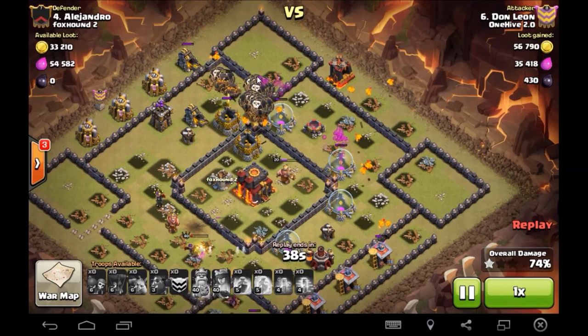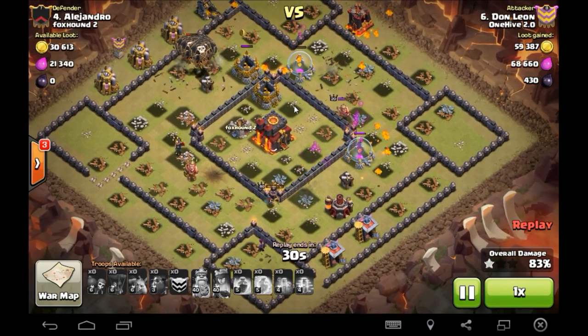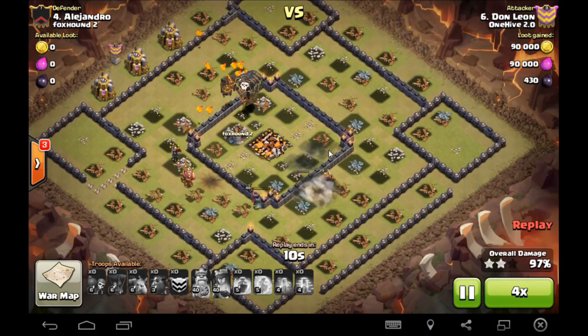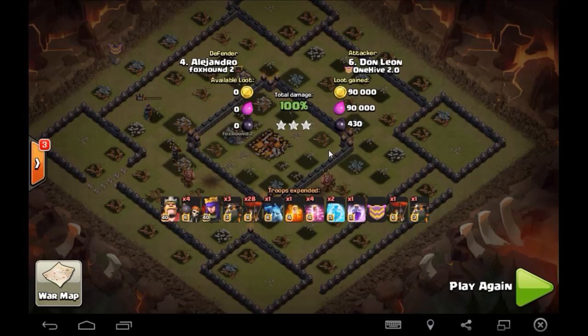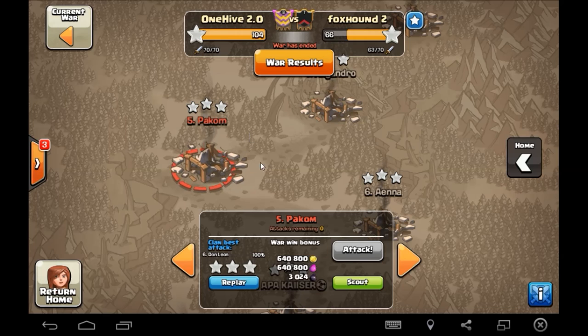Four lava hounds, four hastes, freezes, rage — that's the theme. When you can take an air defense, the defensive queen, and the CC troops with such a low investment, that's the way you do it right there. That's how you can three star any Town Hall 10. These bases were pretty much max defense, and that's the strat. For anyone who's new to Town Hall 10 or looking for three star strats — that's how it's done.